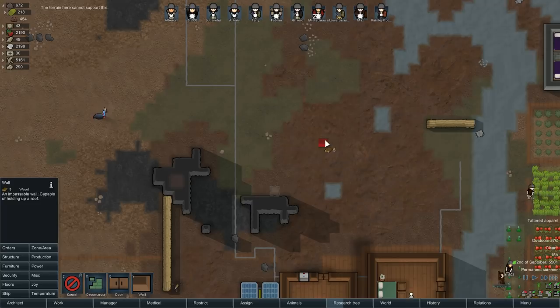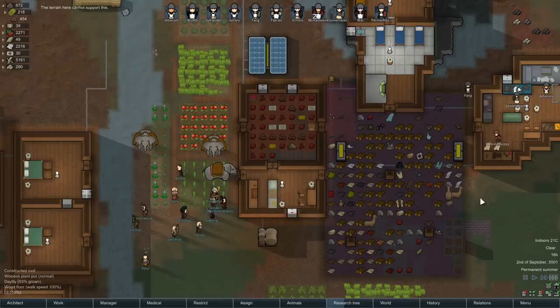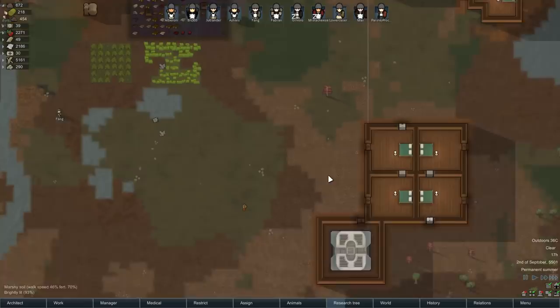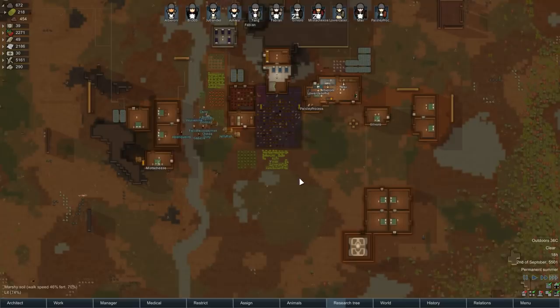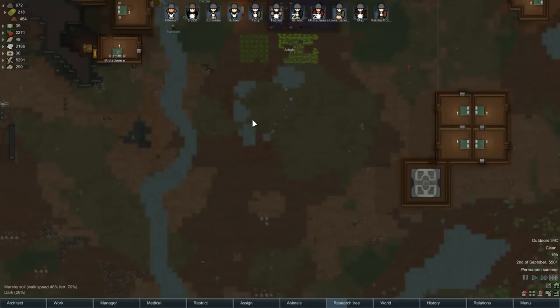So we have plenty of active guns on all the time. We don't feel like attacking the caravan visitors — I don't think there's much point in doing that. Plenty of people having naps. We've got our nice little swanky bedrooms over here. We just dropped a bunch more flooring too in these areas to keep walking faster and keep the dirt a little bit lower. What is this? Marshy soil — we probably can't grow on that, and the fertility is not ideal either.